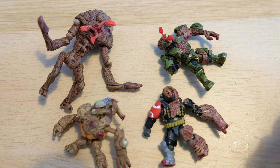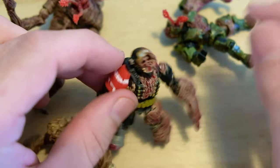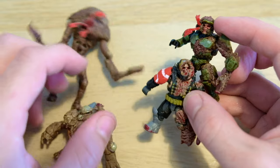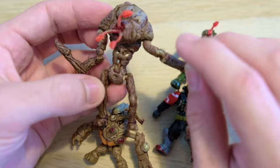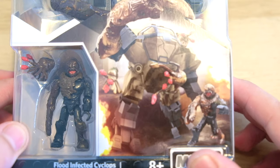The Flood reigns supreme over this Earth. First, Emil fell to the parasite, followed by John 117, and after that, humanity had no chance. The Flood expanded into monstrous new forms like the Juggernaut, and now they're even taking over vehicles with the Flood-infected Cyclops.